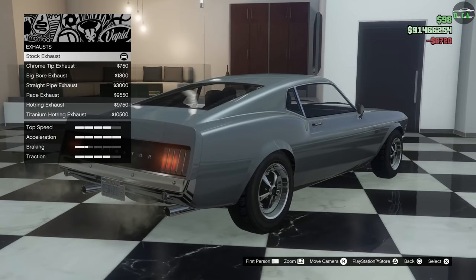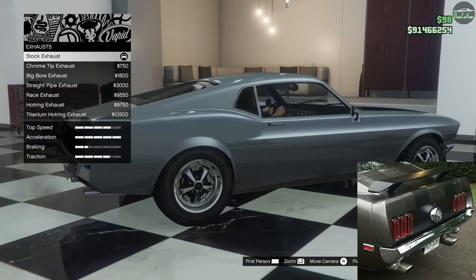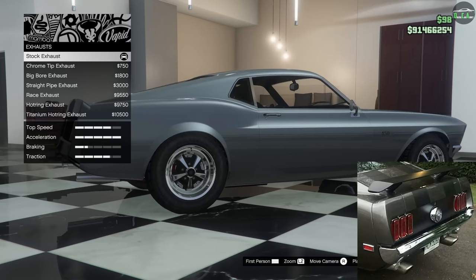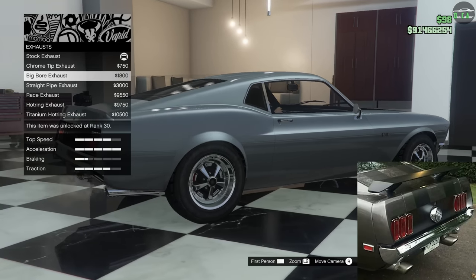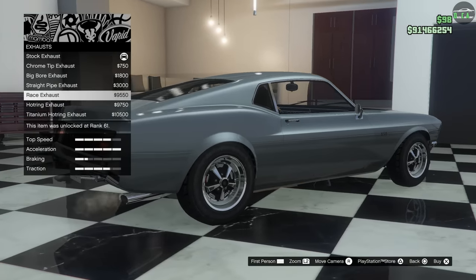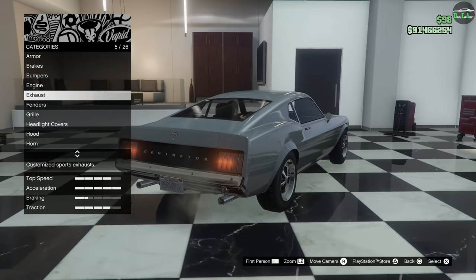Exhaust — this one's a bit tricky. On the real car, the exhausts stick out pretty far, even a little bit more than the bumper, or almost kind of flush with the bumper, sort of like the stock exhaust on this one, but they do have a bit of an angle to them. On this car, the stock exhaust does not have an angle on the tips, but the chrome tip and big bore slightly do — however, they're too far in. I think the stock exhaust is still going to be the closest out of all these options, so that's what we're going to do.